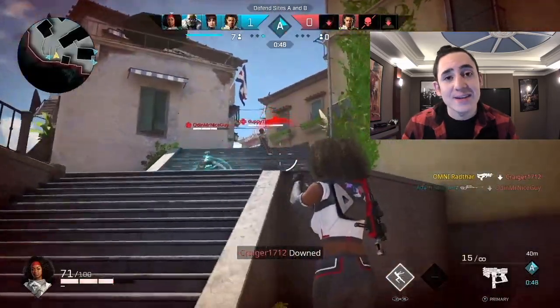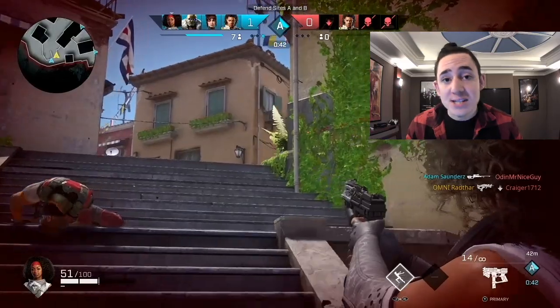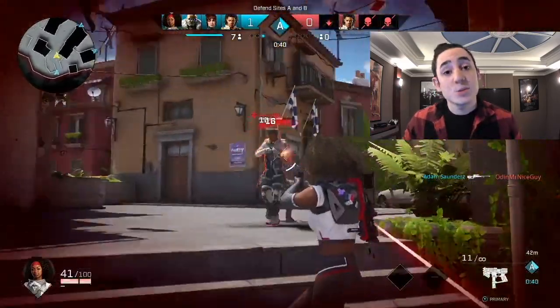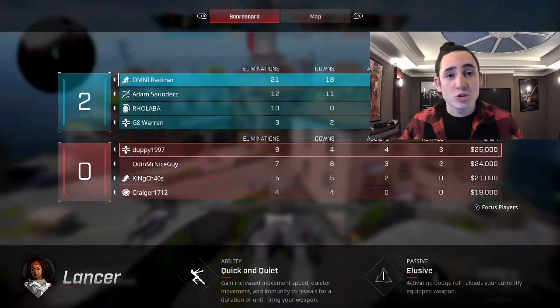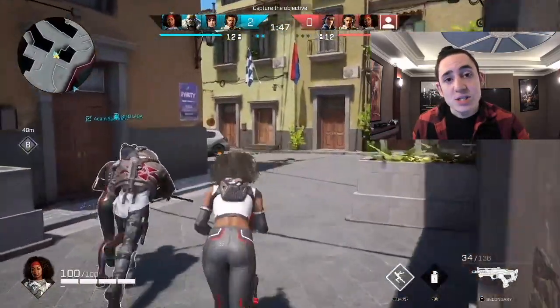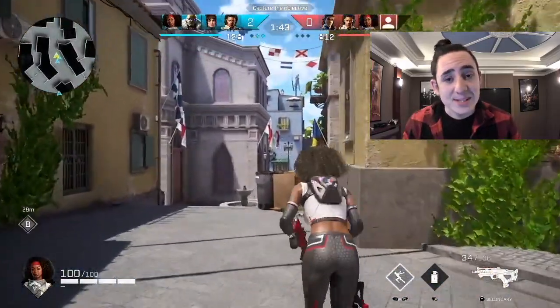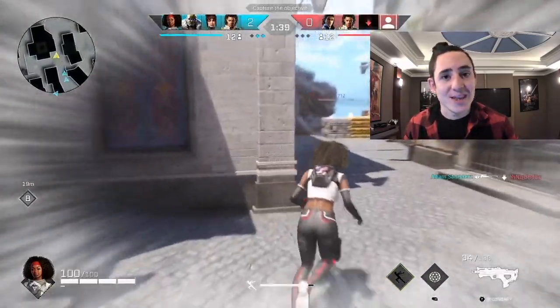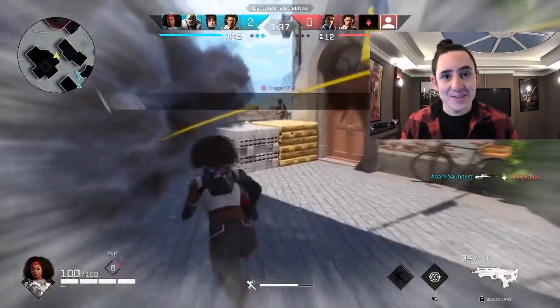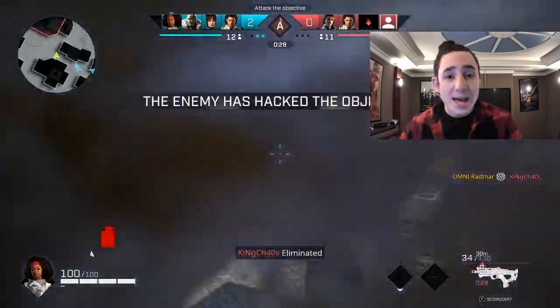When she activates Quick and Quiet, she moves with increased speed and with silenced footsteps as she runs around. This will stop at any point by her either shooting or using some form of gadget, or will just run the duration of the time. This is a great ability and really enables her to do the flanks, getting in the position to 1v1 and disrupt the backline, and then she can use that roll reload to help move from target to target when she's in that backline.